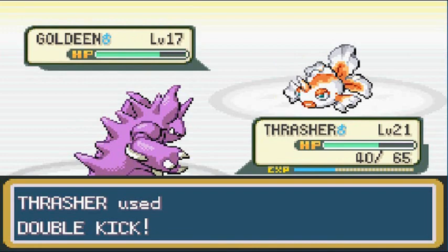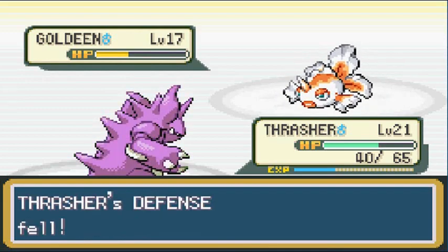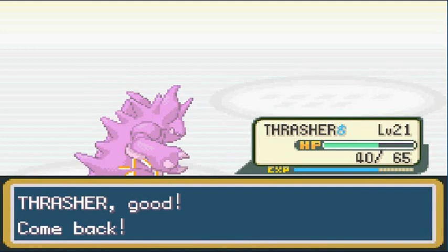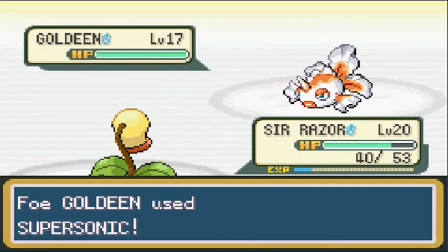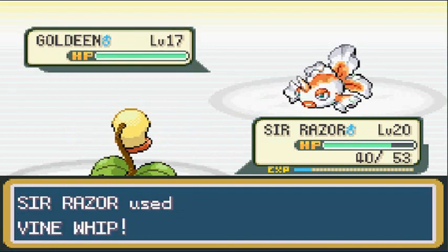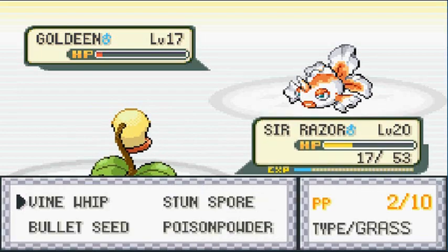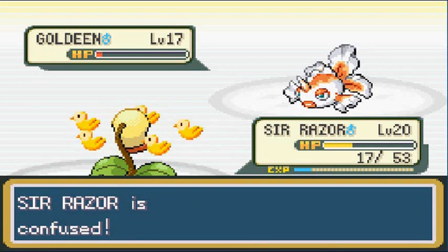Bite attack — maximum effort! That Goldeen just loves to use Tail Whip. Peck attack — and that's how you defeat a Goldeen! Next one, go Sir Razor — he really needs to evolve. I wonder if it was female, would I call it Madam Razor? Vine Whip — nearly beat it. Should have gone with Bullet Seed. That Horn Attack does some damage — I'm confused! Poison Powder misses.